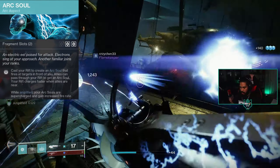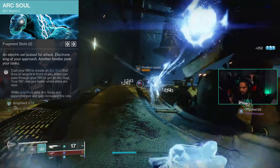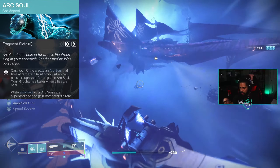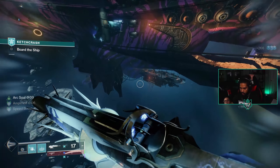For the aspects, we're using Arc Soul: cast a rift to create an arc soul that fires at targets in front of you. Allies can pass through your rift to get an arc soul, and your rift charges faster when allies are near. While amplified, your arc souls are supercharged and gain increased fire rate, which helps with damage output and getting abilities back quicker.